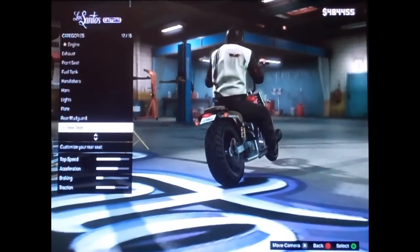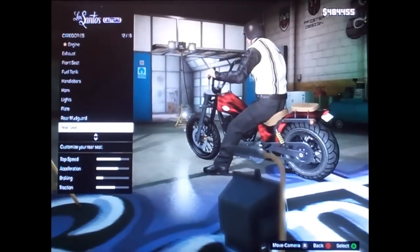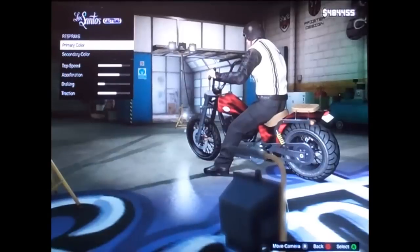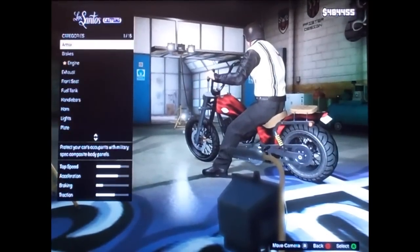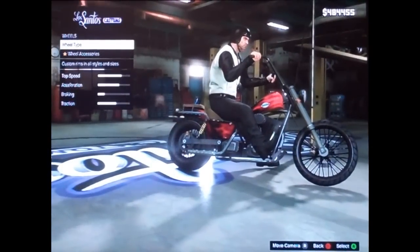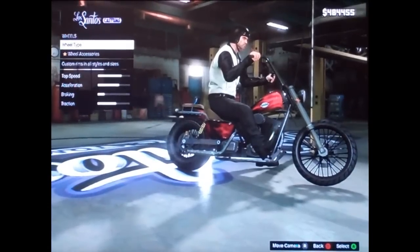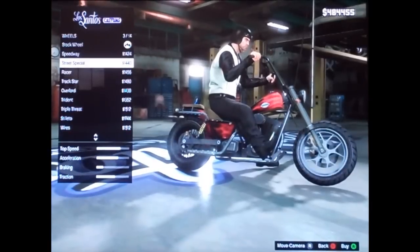Sissy bar, rear seat. This one has much more customizability than the other motorcycle, the Hexer. And colors and turbo wheels. When you're customizing a vehicle and trying to customize the wheels, you have to buy a set of wheels before you can customize the color, which is stupid, but that's how it works.